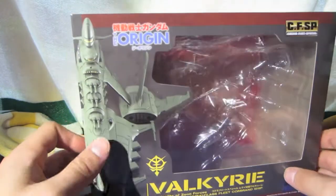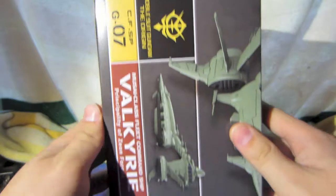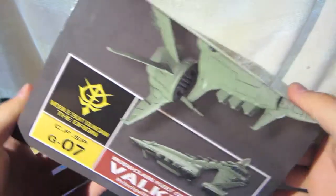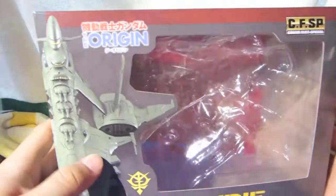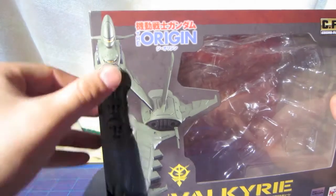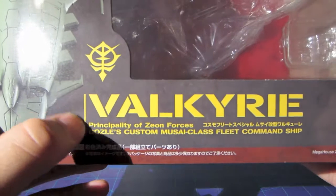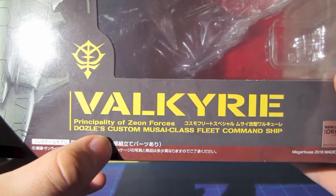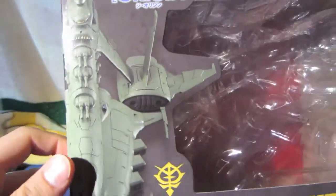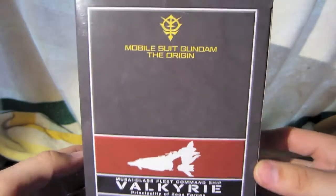So here is the box. It is a very large box compared to the other ones — this one is about double the size. It's a very nice one though; it's got a nice frontal image here of the Musai Valkyrie. We've got the text, and here it reads: Valkyrie, Prince of God of the Xeon, Dolzels Custom, Musai Class Fleet Command Ship. And we've got a side view of the box.